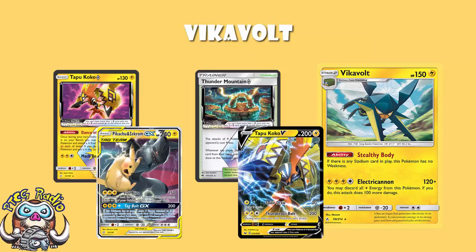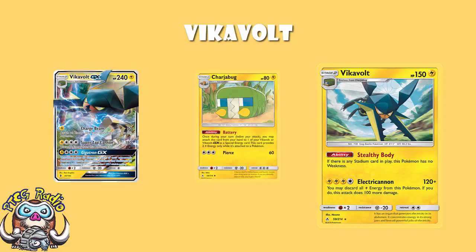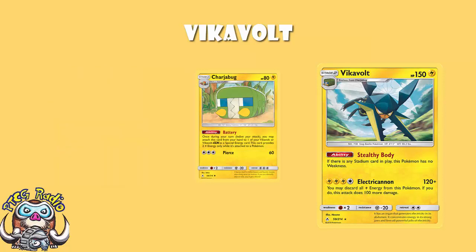We need to remember that there is a Charger Bug here, and the Charger Bug is absolutely phenomenal. The Charger Bug can be attached from your hand to Vikavolt - it can also be attached to Vikavolt GX, but quick heads up, Vikavolt GX also rotated. It counts as 2 lightning energy, so now we actually have everything we need to get all of our energy on. That's what the deck is built around. We've actually got great options now for getting our Charger Bug out, and so this deck is more consistent than it's been in a very long time.